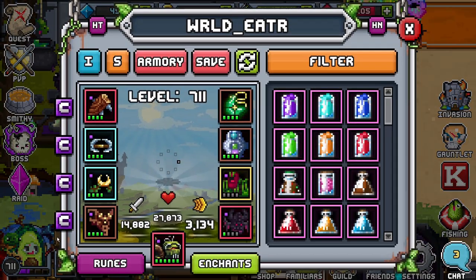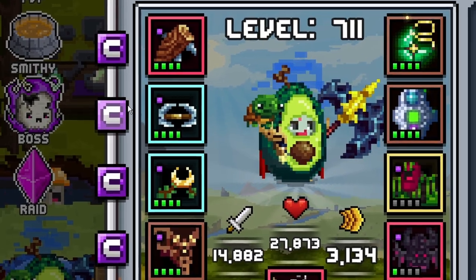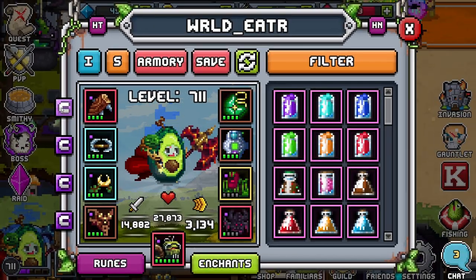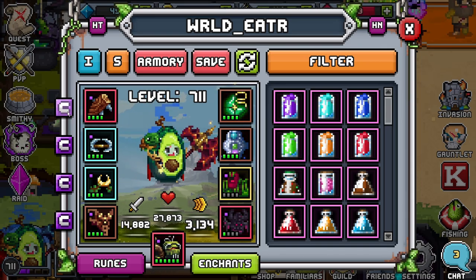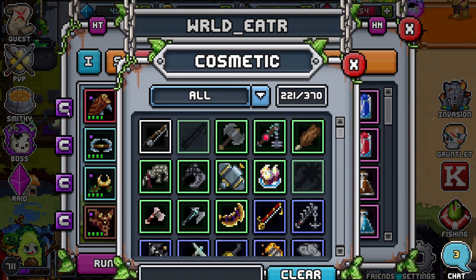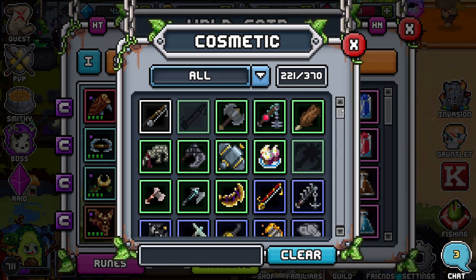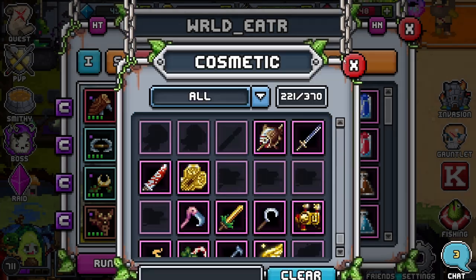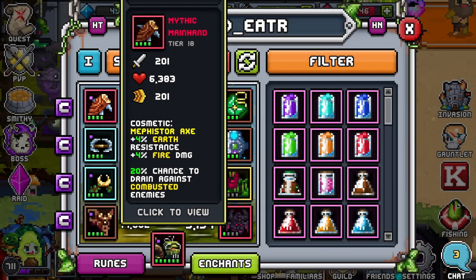You can easily change that by coming to the bottom left — you'll see your little character icon. You click on it and here on the left you'll see these purple squares with a little C in them. I believe it's just a C for cosmetic, I'm not entirely sure, but if you click on it you can see that it says 'cosmetic' on top.